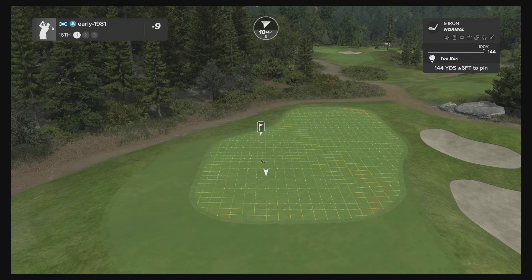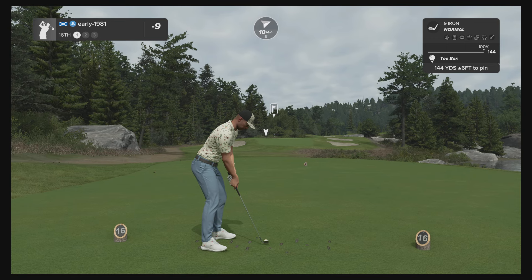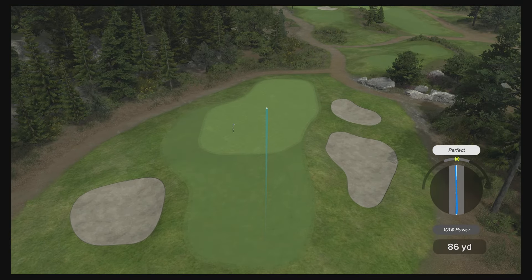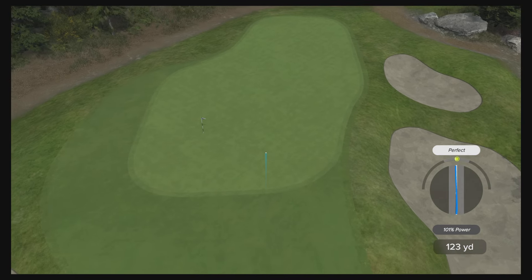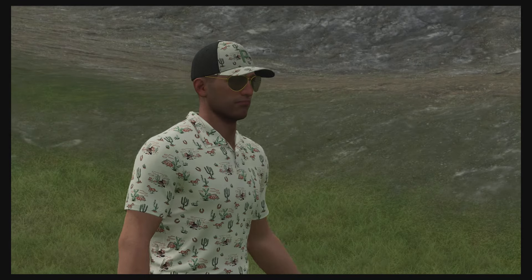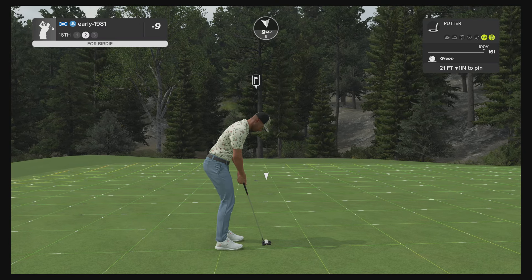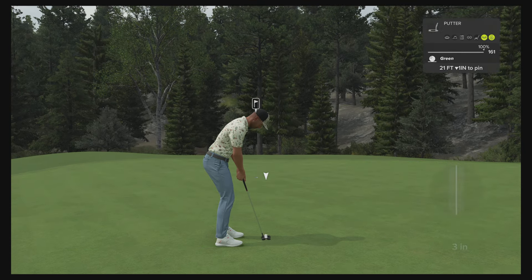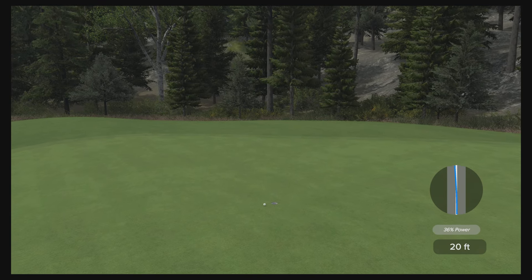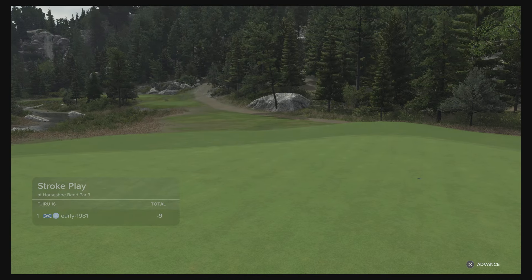Hole number 16 — let's see if we can pick up another couple of birdies. Playing a big draw shot against this 10 mile per hour diagonal wind. It's a perfect draw but hasn't kicked in at all — quite surprised at that, really expected it to kick in a little bit more. Very makeable putt from 21 feet. Is it going to be my 10th birdie of the round? No, it's not. We've left quite a few putts out there sadly.